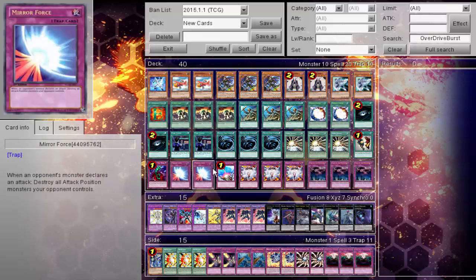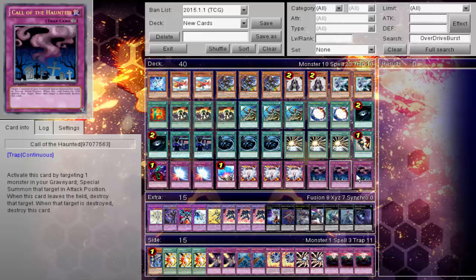As for the Traps: one Bottomless, two Mirror Force, one Compulsory, triple Emptiness, and of course triple Call of the Haunted.